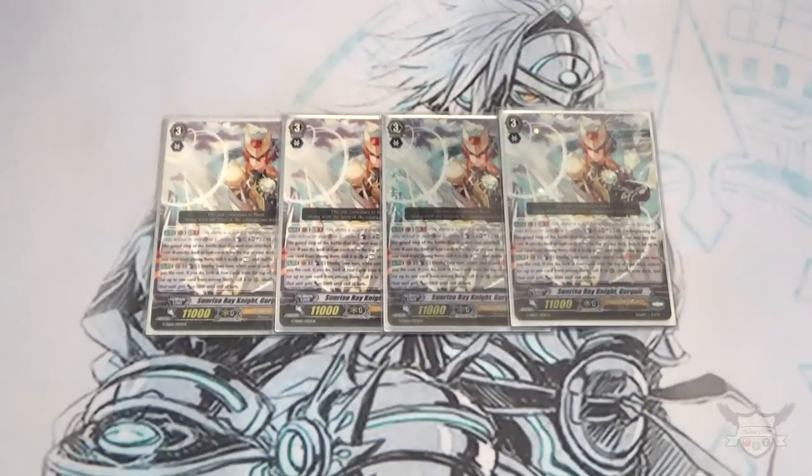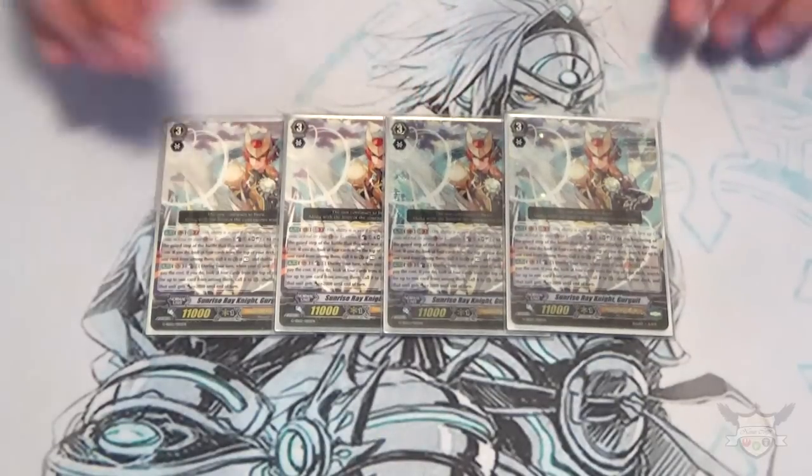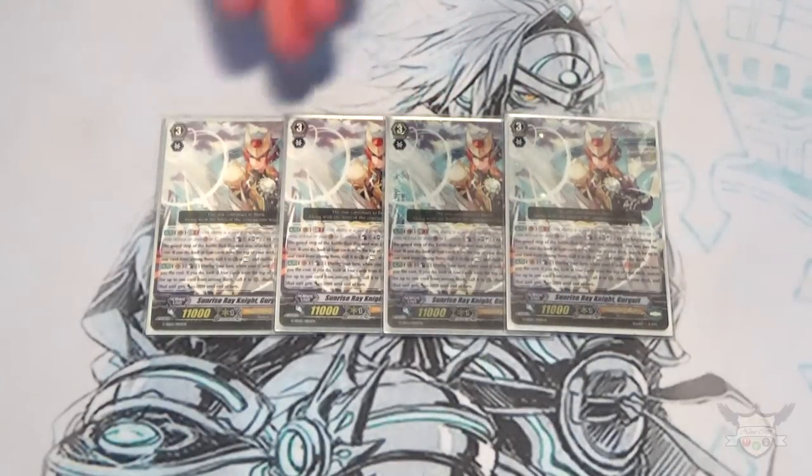I'm running 4 copies of Girgit. His skill costs Generation Break 2, Counter Blast 1, Soul Blast 1. At the beginning of the step he's attacked, you pay the cost, look at the top 4 cards of your deck, call something to the guard circle, and put the rest back and shuffle. His stride skill is when a G unit is placed on him — Counter Blast 1, look at the top 4, call something, it gets plus 2k, and the rest go back and you shuffle.